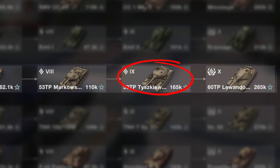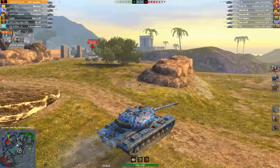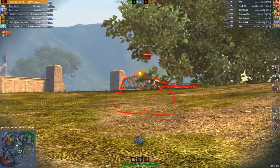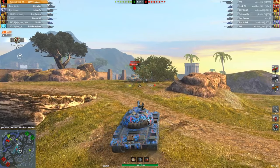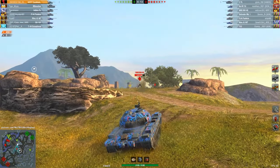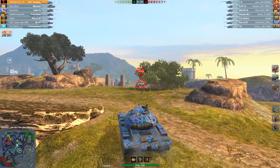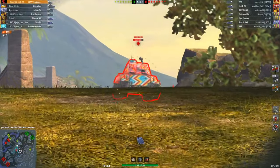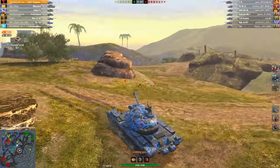At tier 9 we have the 50TP Tuskiewice. While it has undergone significant visual changes, its gameplay is still similar to its predecessor — the same excellent hull and turret armour as well as its infamous sluggish mobility. However, the gun has improved, dealing 460 damage per shot with 250mm of penetration, which is quite impressive at tier 9. Don't forget to use the additional consumables and reach tier 10.